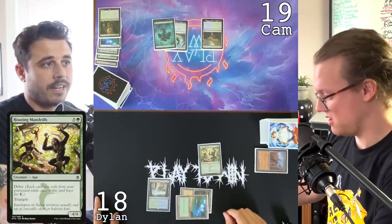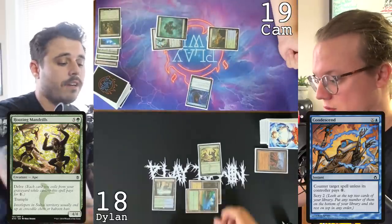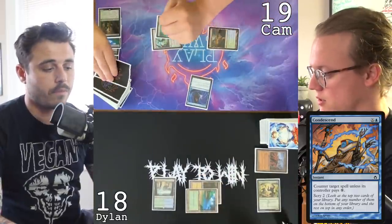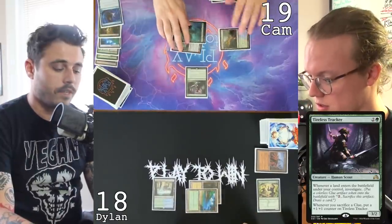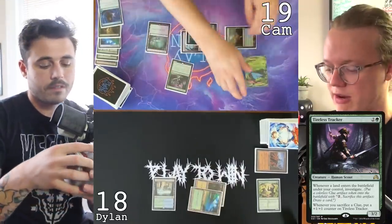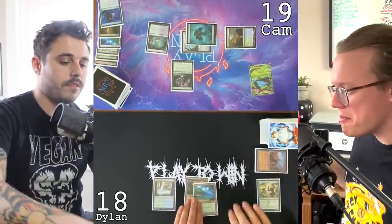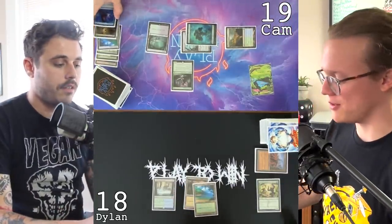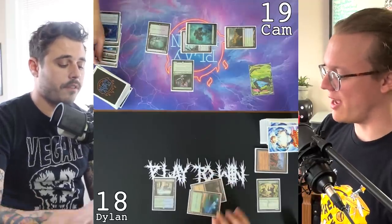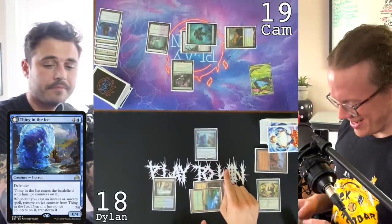Forest, pass. Untap, draw a card. Windswept Heath. Practice Fire Islet to draw a card. I'll fetch with Windswept Heath, go to 18, Tropical Island. Cast a Hooting Mandrills delving five cards away — a 4/4 with trample, basically unstoppable. In response I'm going to cast Condescend X equals two. You got it — I get a Scry 2. I'll keep them both. Draw for turn, cast a Tireless Tracker. Play a land for turn, get a Clue.